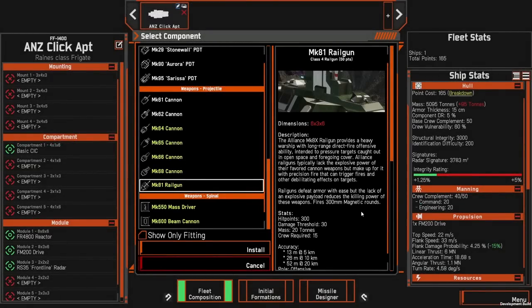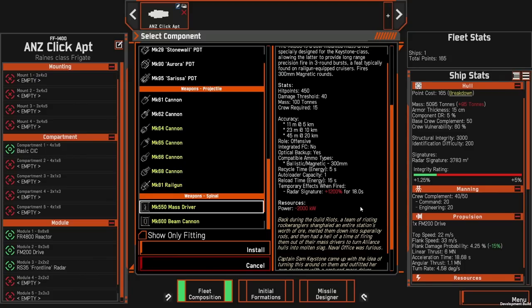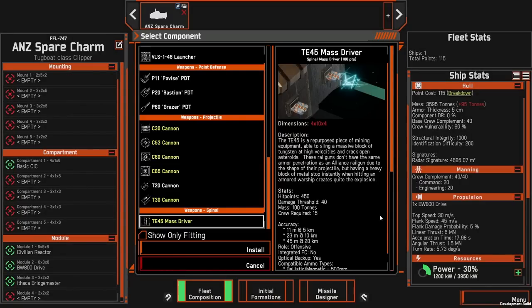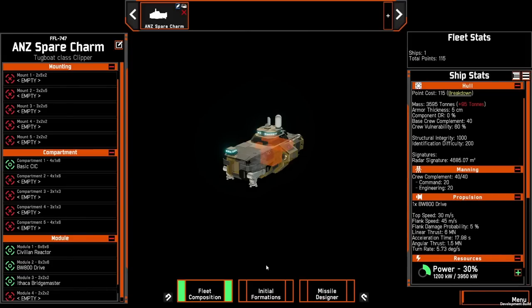Both rail guns and mass drivers have had a new stat added: temporary effects when fired. For the Mark 81 rail gun it's a radar signature increase of 1,000 for 18 seconds when it fires. The Mark 550 rail gun has a radar signature increase of 1,200 for 18 seconds when fired, and the OSP's TE 45 mass driver has a radar signature size of 1,500 for 20 seconds when fired. So why was this change implemented and what does it mean for you?